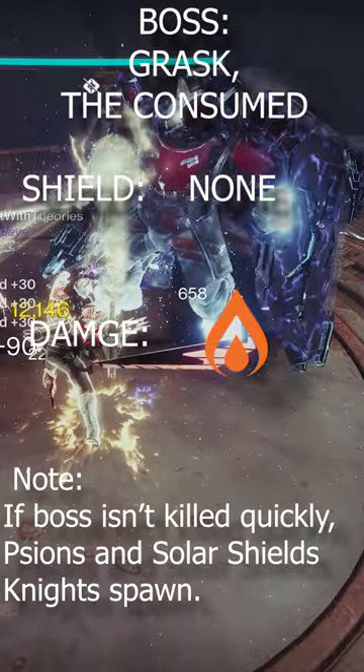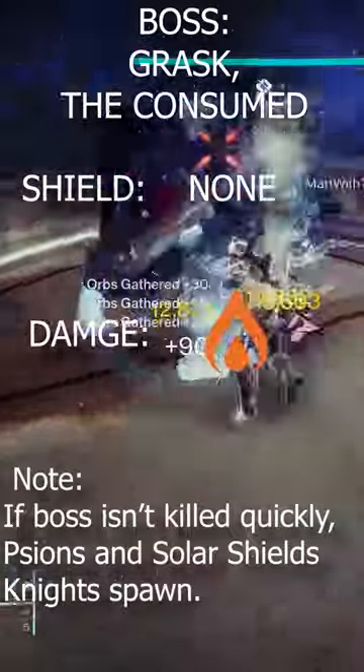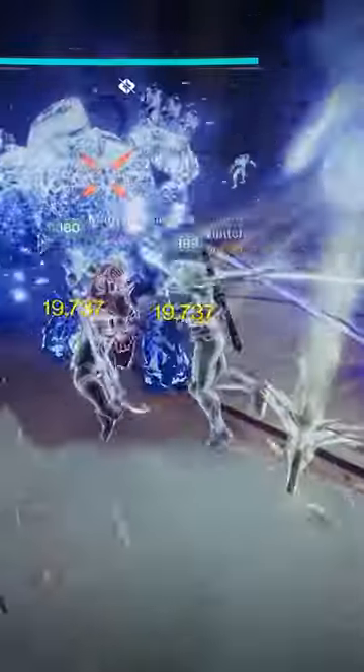On the boss, it doesn't have a shield, but if you don't kill it quick enough there will be adds that spawn around the arena. There'll be knights and also scions.